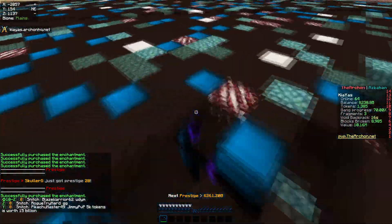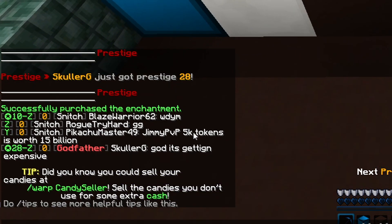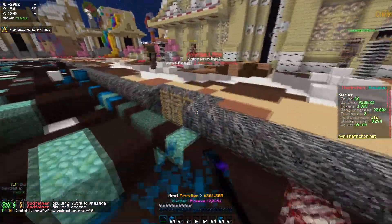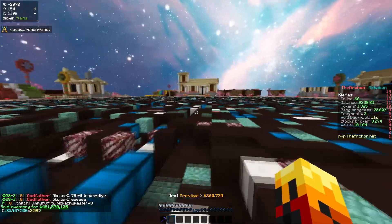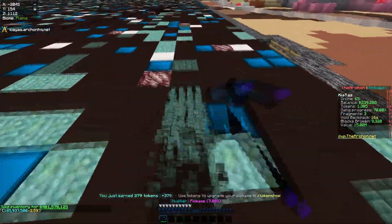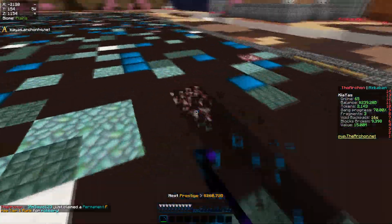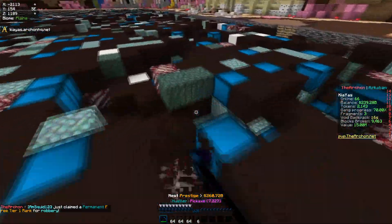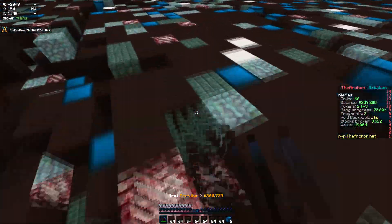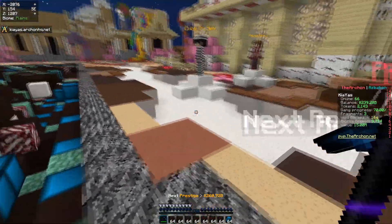Looking at the chat right now, if you can zoom in, it says 'JimmyPVP: 5k tokens is worth 5 billion.' That leads me to believe around 1,000 tokens is worth about 1 billion dollars. Doing some quick math in my head, I'm 260 billion dollars away from getting to the next prestige, which unlocks a new mine. So I might just go ahead and save up tokens and sell them for billions to help me prestige.